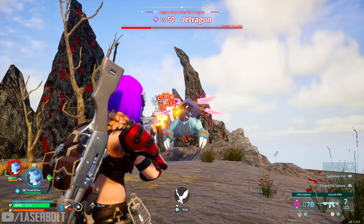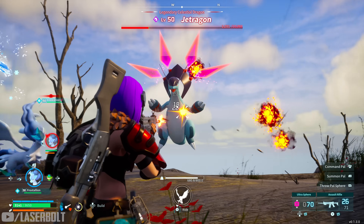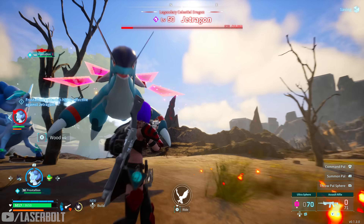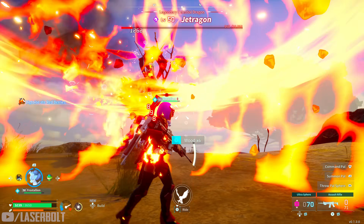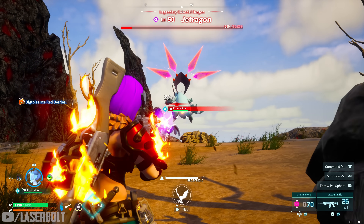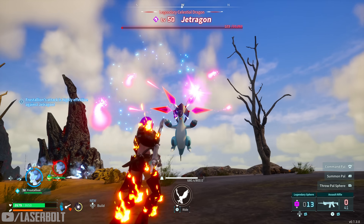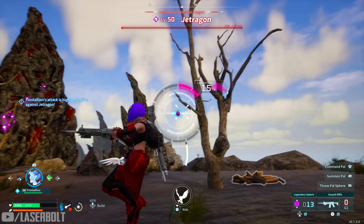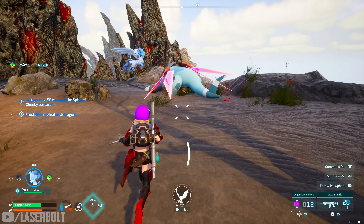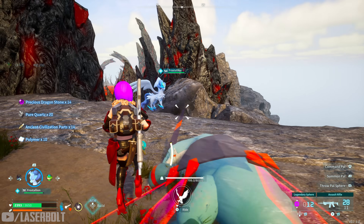He threw fire and blew all my shield. I tried to capture him to see if that would work, but no luck. He died — let's see if this gives us a drop. Could this be the rocket launcher drop? No, it didn't drop. We're just going to have to keep going on this one.